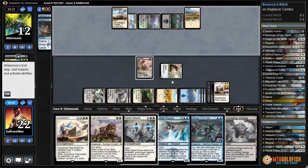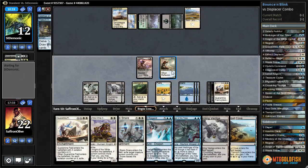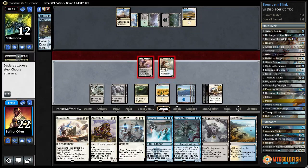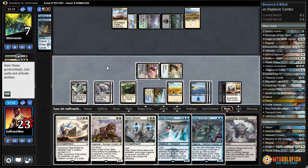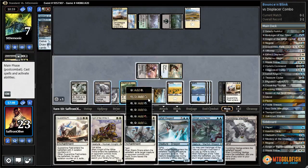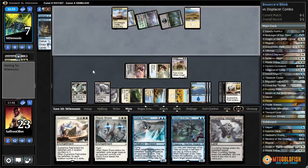Opponent's gonna pass. We attack with both, play Tranquil Cove, pass the turn. Actually we should play Knight of the White Orchid because that gives us lethal next turn. Let's play Knight of the White Orchid and pass the turn.